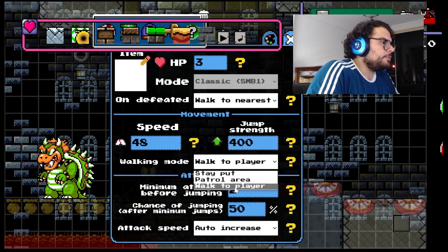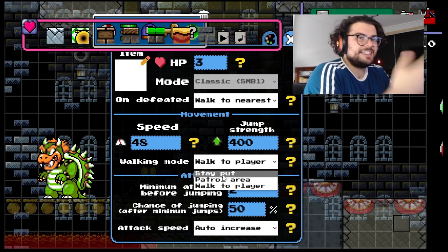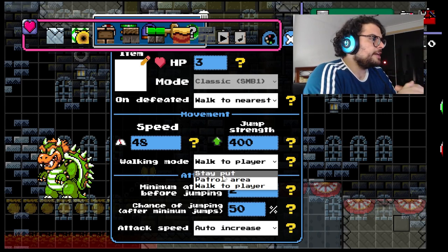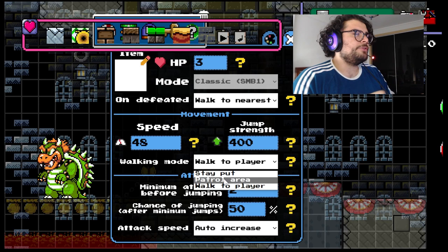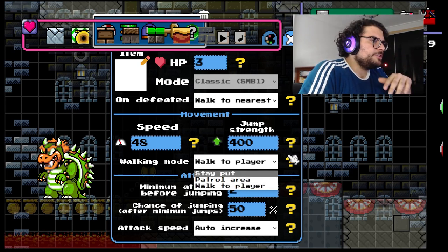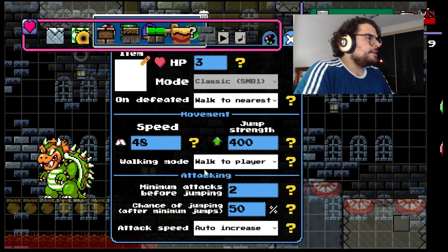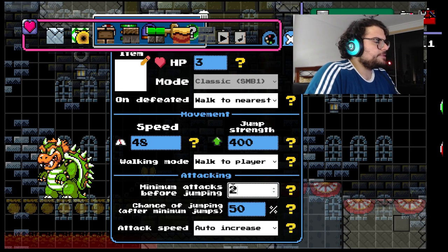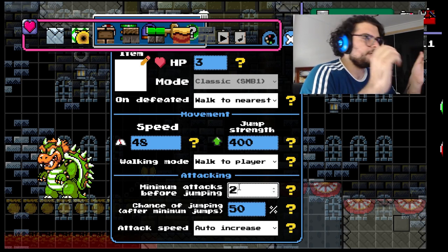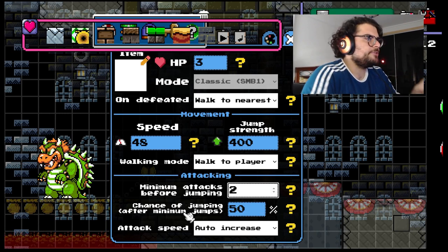Jump strength works on the same principle — the higher the jump strength, the higher he will jump. For walking mode, we have 'Walk to player,' 'Stay put,' and 'Patrol area.' Stay put makes Bowser stationary, glued to one point. Patrol area makes Bowser wander around a smaller area. Walk to player commands Bowser to walk towards Mario, which is mostly intended for larger arenas. For attacking, there's minimum attacks before jumping, and two options that add more layers of randomness into the attack patterns.